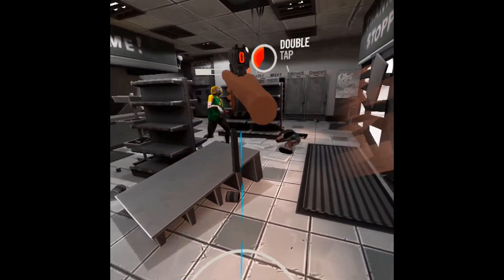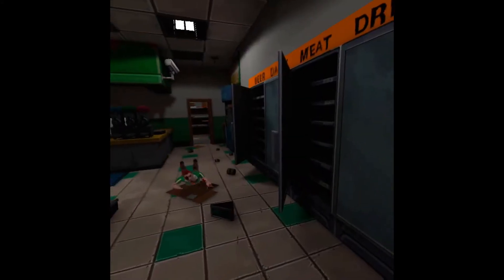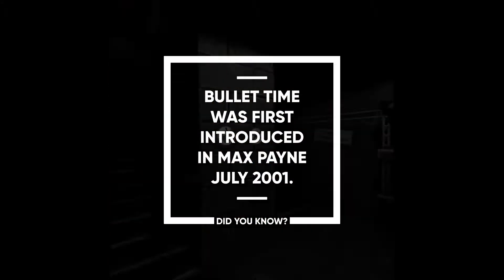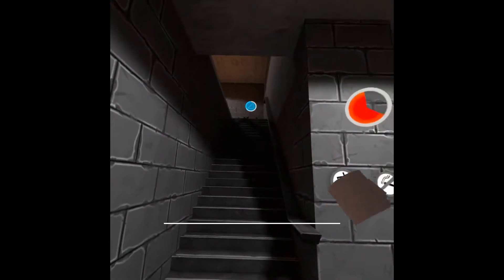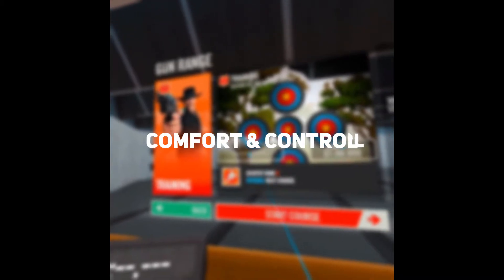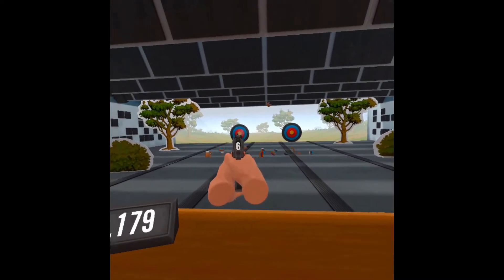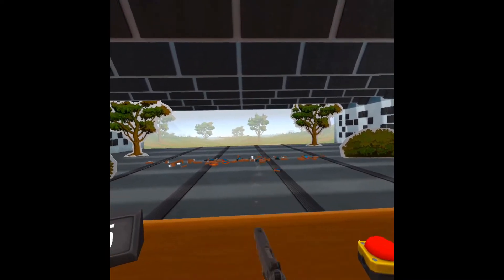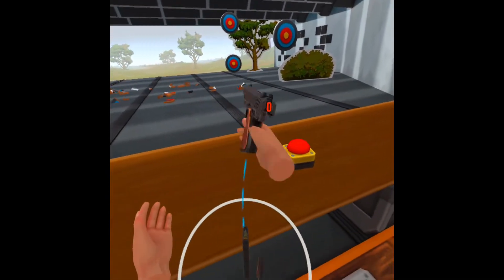The more zombies you kill in this way and string together, the slower time gets. Interestingly, bullet time was first introduced in gameplay through Max Payne, released 20 years ago. As for aiming, to play the game you need some basic level of gun proficiency. Luckily the game provides enough modifiers — also known as perks — that give you an advantage with your weapons and the gameplay itself to assist you if you aren't that talented.